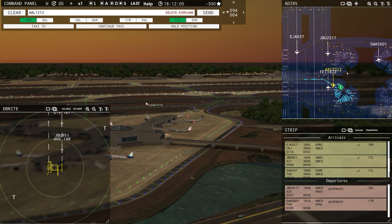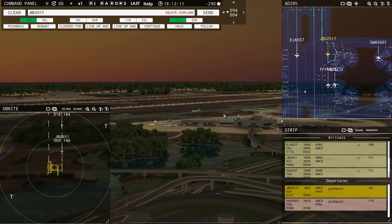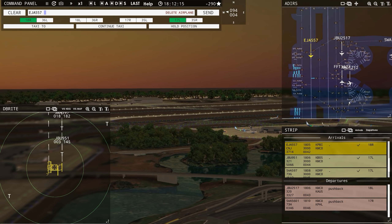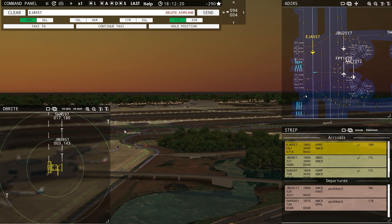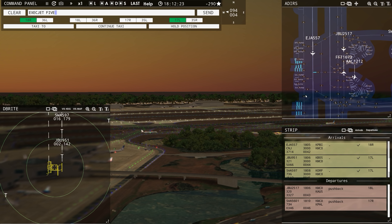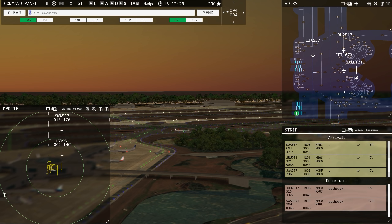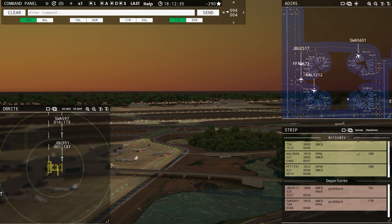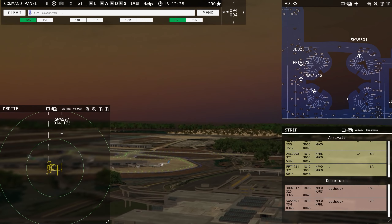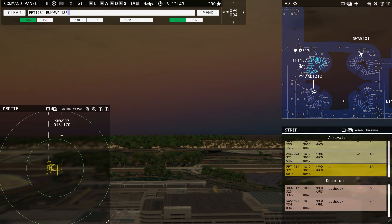Got a little busy! Frontier flight 1731 with you, runway 18 right — Frontier flight 1731, runway 18 right, clear to land. Southwest 5601, runway 17 right, line up and wait. He's just clear — JetBlue was right there.